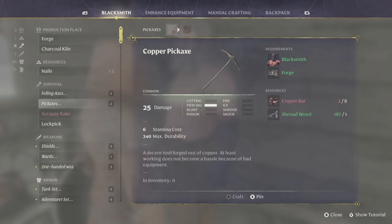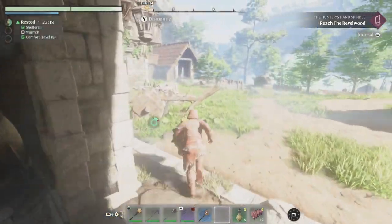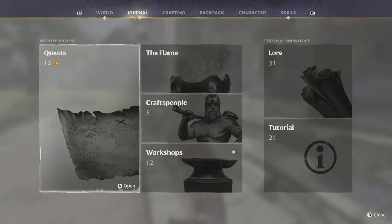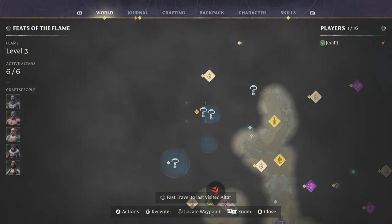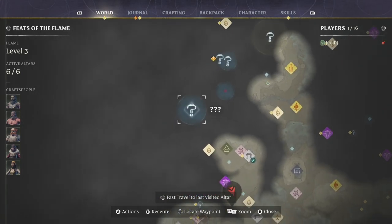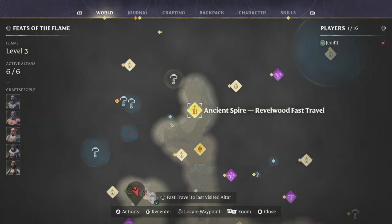We have a new axe and new pickaxe. With that, we're going to go right back to where we were in the last episode, which is at the spire. We're still trying to make it to get the spindle — I don't even know which one the spindle is, but let's get over there first.